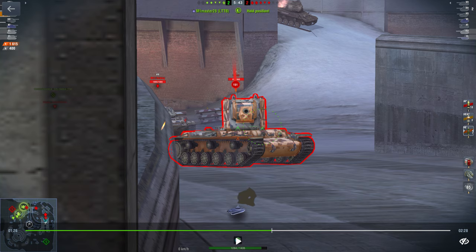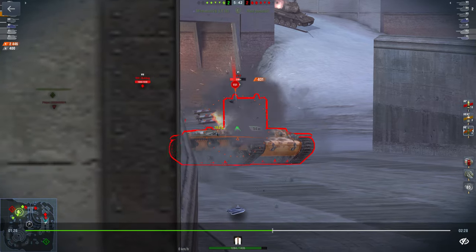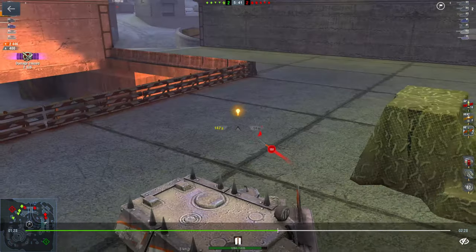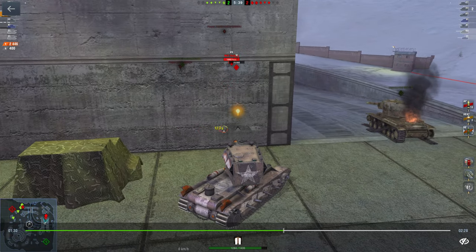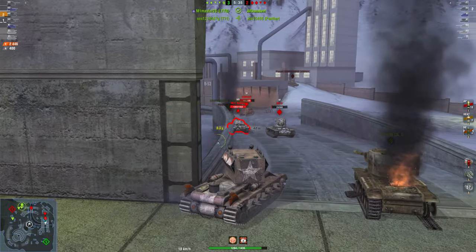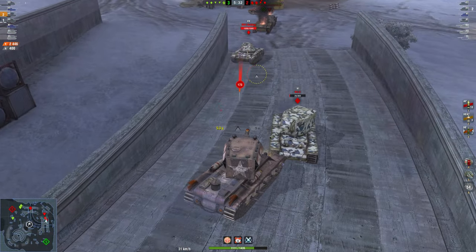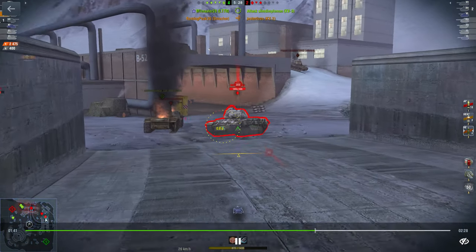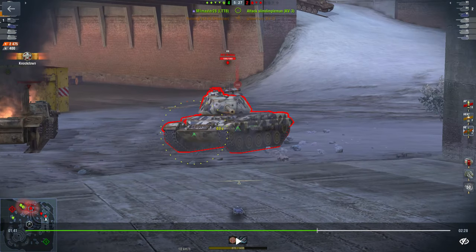I'm going to aim for the weak spot on that KV-2 and I take 831 damage — you can see. That's how you want to run high explosive. Now one of the things to know about HE is that it actually disappears in tank tracks. So if you shoot high explosive at somebody's tracks and wonder why it didn't do max damage — if you hit a tank in the tracks it will not penetrate with high explosive, and that's actually the same as HEAT if you didn't know.